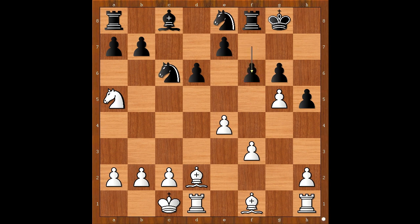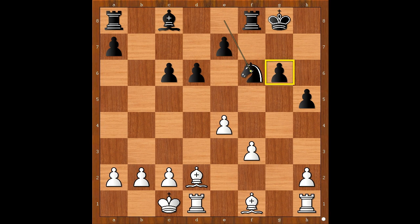f6 was played. Perhaps Nd4 should have been considered. f6 is a blunder, according to Levon Aronian. Knight takes knight, pawn takes knight, gxf6, knight takes on f6. Who is better? White has the bishop pair and black has a weak pawn on the g-file. White stands better.